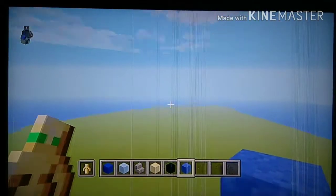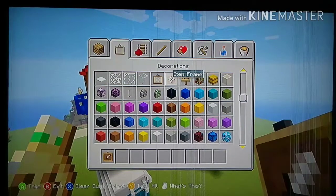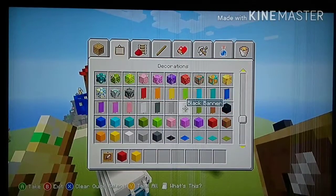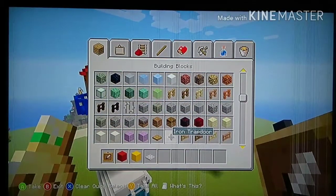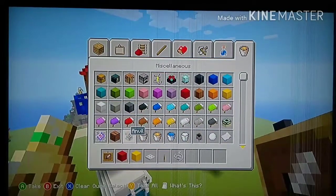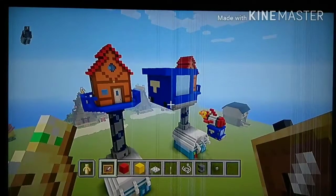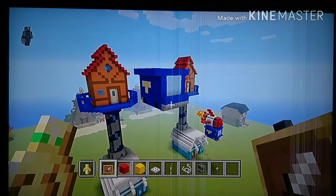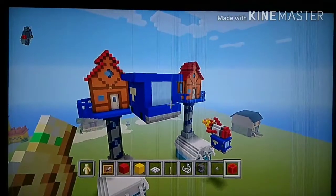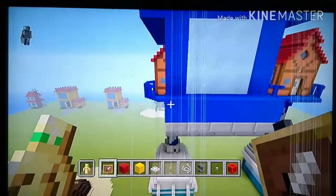That's the rocket van body complete! Now you'll need: item frames, red concrete, yellow concrete, iron trap doors, levers, string, an anvil, stone buttons, and redstone blocks. Those are the blocks you'll need. Let's start out with the item frames — go to the front.